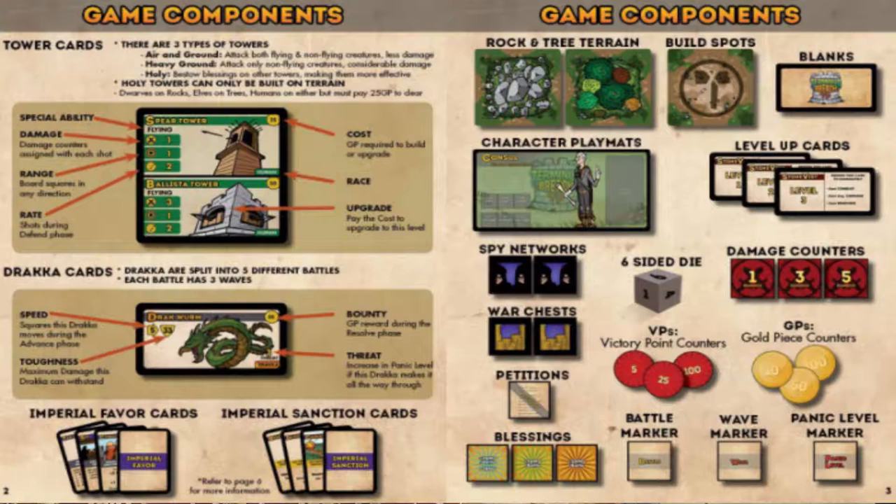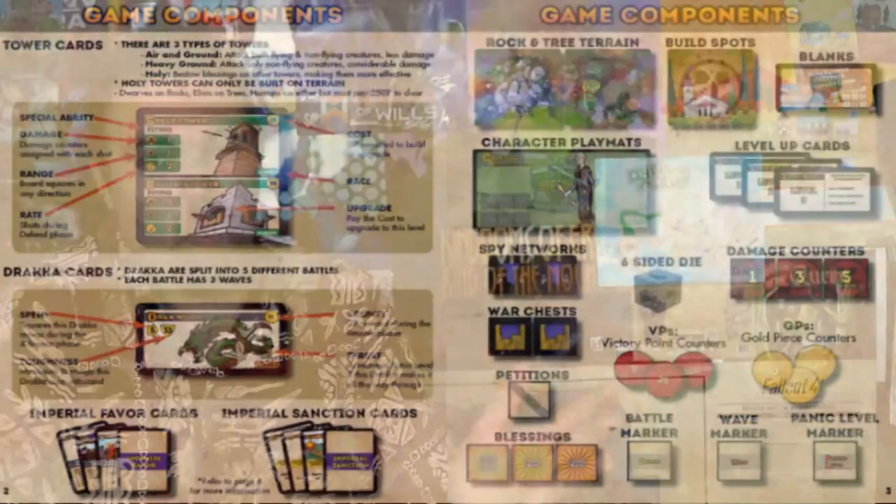Setup is pretty easy — set up the board, choose a character, get the character's level-up cards, and choose whether you want to be human, elf, or dwarf. Start with 450 gold divided among one to three players. Get your battle board, set all waves, battles, and panic level to one. Make sure you have the towers appropriate to your class, then place towers from first player to second to third, then third again back to first — similar to Catan.